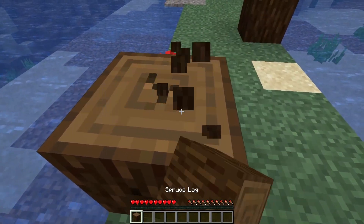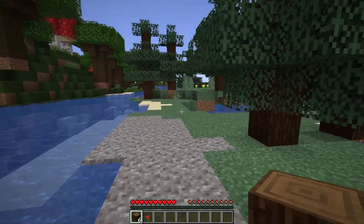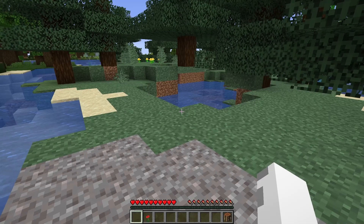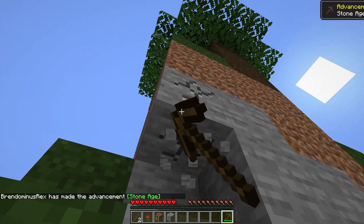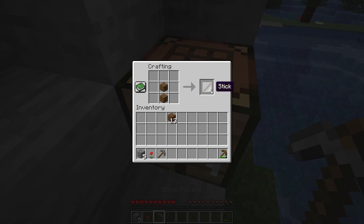Let's get started off by chopping down some trees. Alright, now that we got all this wood, let's craft a crafting bench up. Now we've just got to do the usual things and we'll make a pickaxe. I'm also going to get some stone for some stone tools. There we go, stone pick and a stone axe.